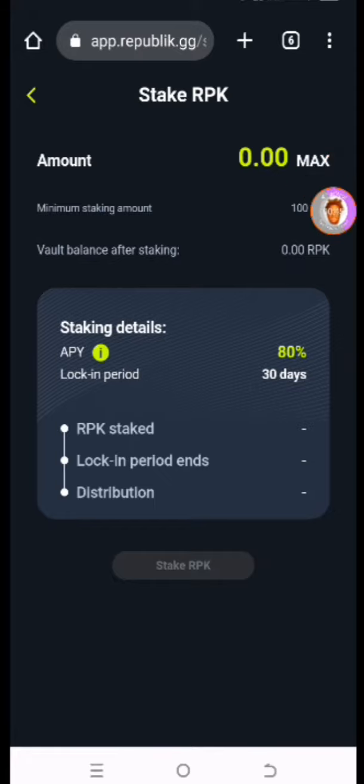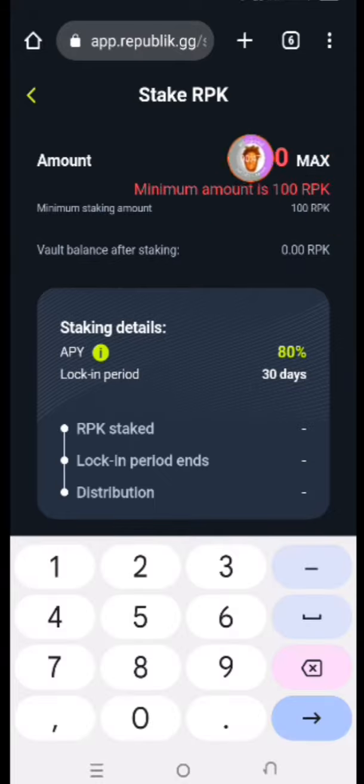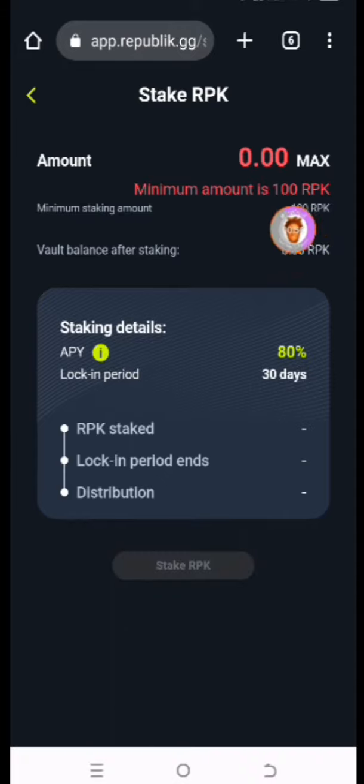When you click on Stake, you have your tokens here. You click on Max. Because we don't have any tokens left here, they say the minimum amount is 100 RPK which you need to stake. The staking duration is going to last for 30 days — you see the lock-up period which is 30 days — and it's going to be 80% APY return on investment. Then you click on Stake RPK and you are done.